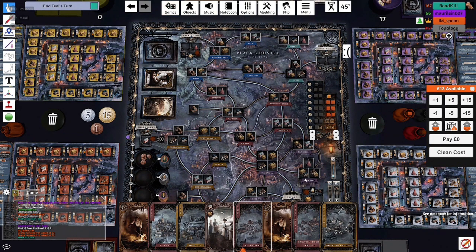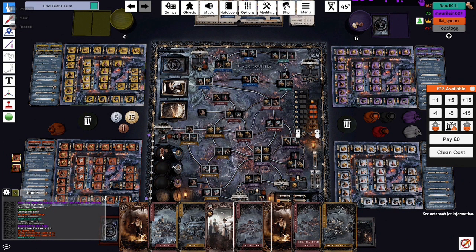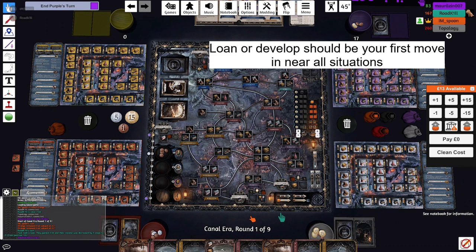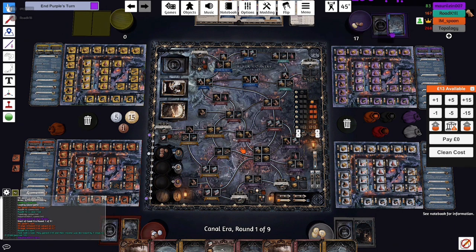Let me look at my own cards at the very beginning. I already developed away at the start. As you can see, there's a lot of iron cards - two industries for iron, but also Dudley and Walsall, two iron locations that are present. So I have a lot of iron cards and decided to play around that in the canal, going for a standard beer and iron play with level two crates to support. Good first moves, by the way, are loaning or developing - both are acceptable. This is generally what you want to start with in 95-99% of all cases.